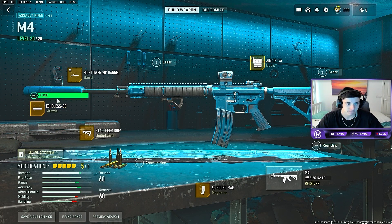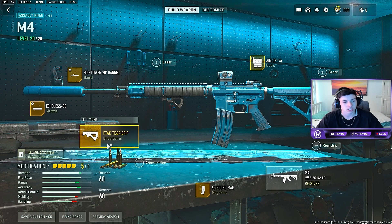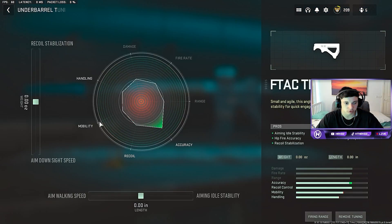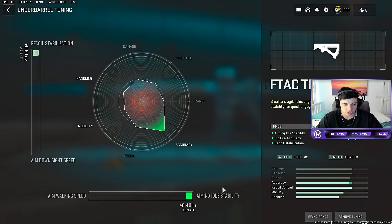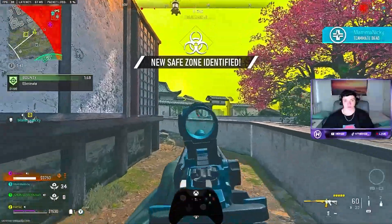For the muzzle we ran the Echoless 80, and the tuning for that was recoil smoothness and bullet velocity. For the underbarrel we ran the F-TAC Tiger for recoil control, with tuning for recoil stabilization and aiming stability. The final attachment is the 60-round mags. This is easily the best class setup for the M4 in today's game.